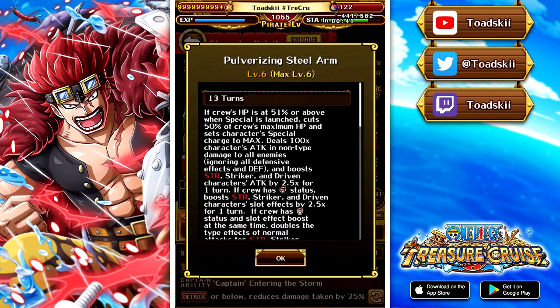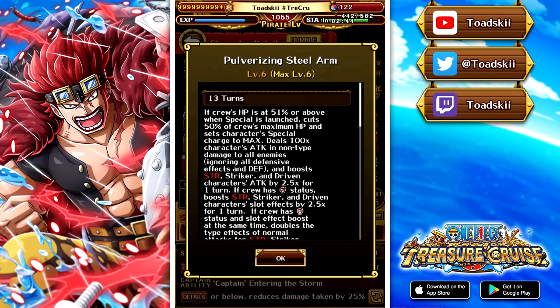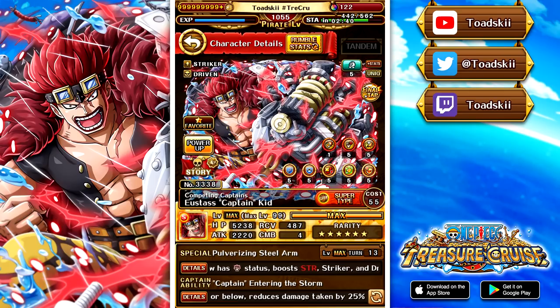Looking at Kid's special ability, it has a really complex effect. If you're above 51%, it's going to cut your health by 50% and then set his special charge to max. So you're able to generate his special multiple times per quest relatively easily, especially if you have additional healers on your team. It's always going to deal 100 times his attack in typeless damage to all enemies, ignoring everything except normal attacks only, but it does include base defense and blue shield. It will also boost the attack of striker, driven, and strength characters by 2.5 times. If you already have an attack boost active, it's a 2.5 times orb boost instead, and if you already have both an orb and attack boost, it's a 2 times color affinity boost. So you can have a 2.5 attack, 2.5 orb, and 2 times color affinity boost to strength striker and driven with just one character — pretty absurd.